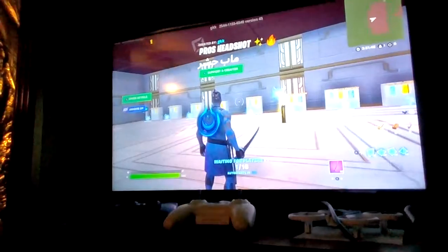Press Accept and wait for it to load. Once it has loaded, run straight inside of the portal. When you spawn in, it should look like this.